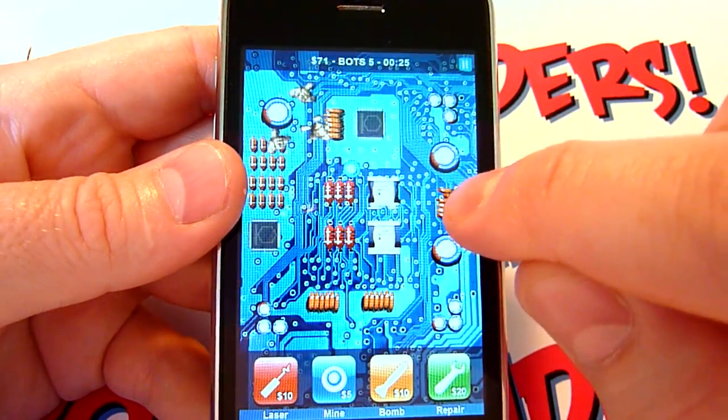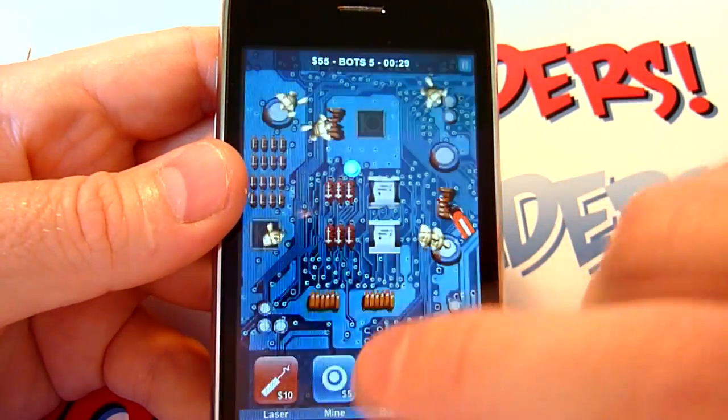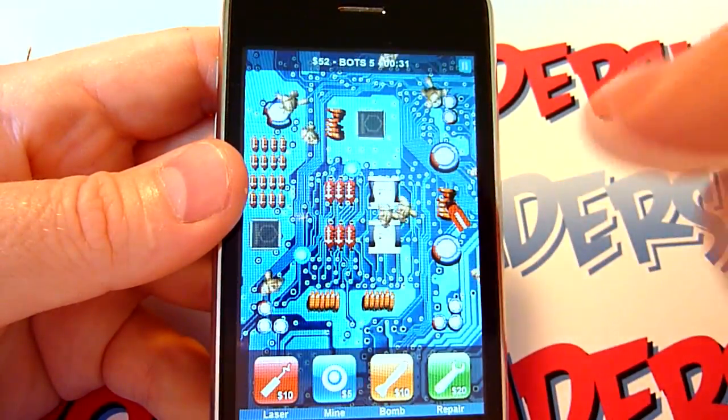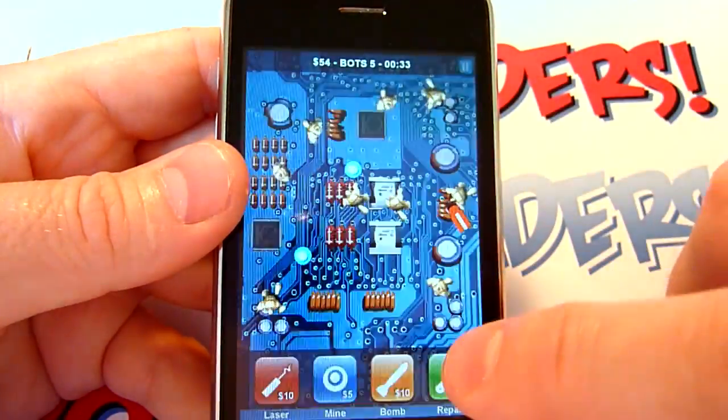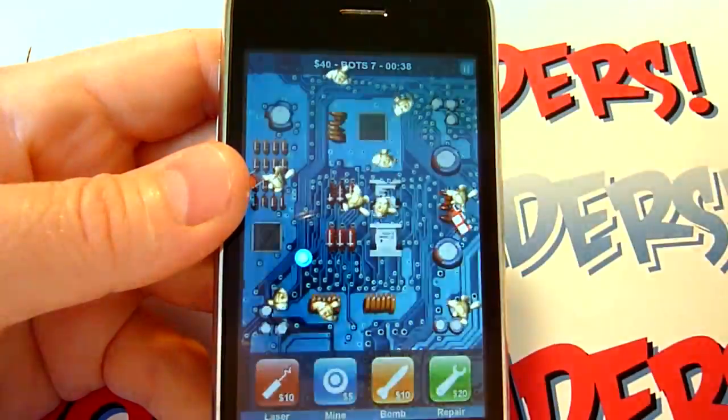Now as they cause damage to the components of your circuit board, you can also purchase a medic to repair them. Be careful when sending out your medic though — the bots can attack and destroy them, so you gotta be sure to protect them with weapons like mines or lasers.